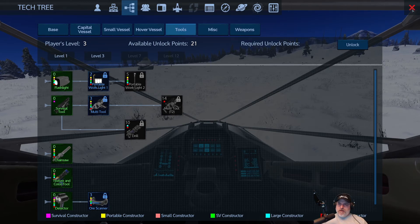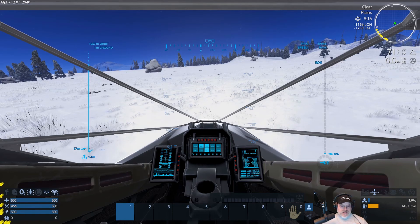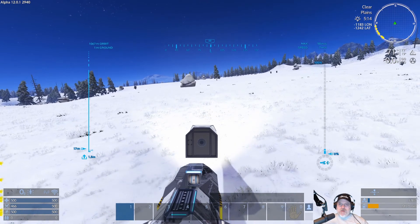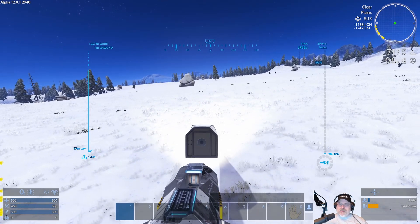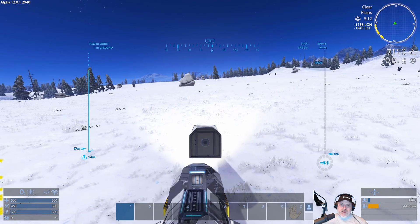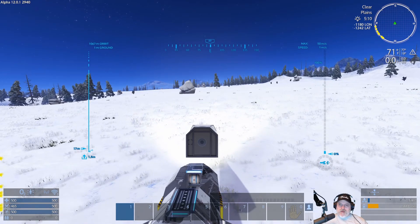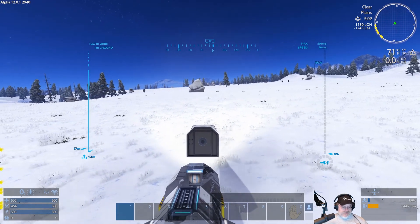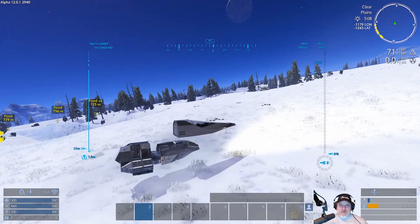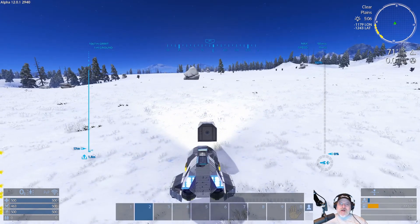I think we have to be level three to open up the multi-tool, which will then also allow us to make the charges. I'm not sure if we can make those in the portable constructor or not. Once I can get the charges for the multi-tool I'm going to take this cockpit off and fit it correctly so that it works better - kind of redo this hover bike. Not a complete rebuild, just enough to get it balanced and make it look not so damn janky. Anyway, that's not a high priority right now.